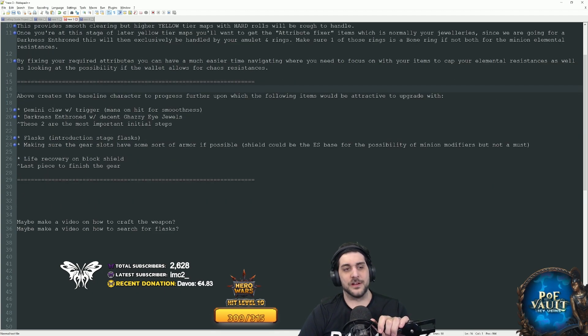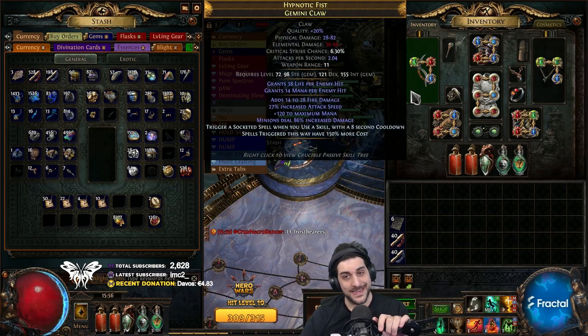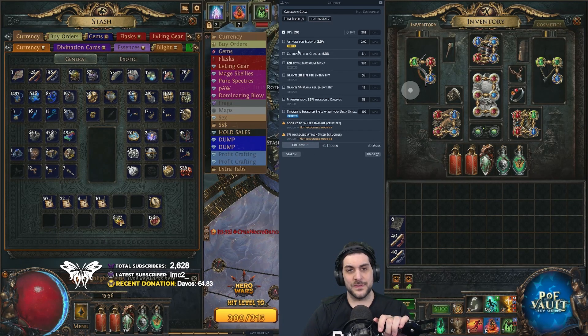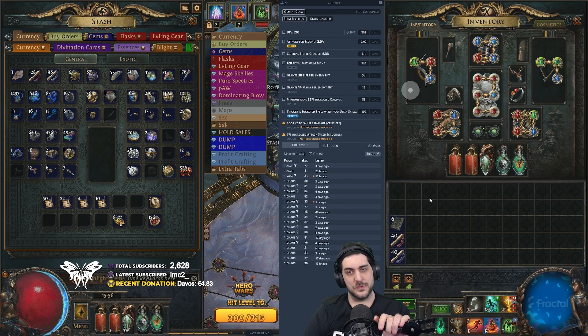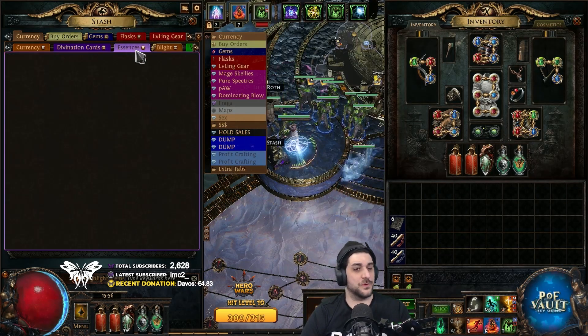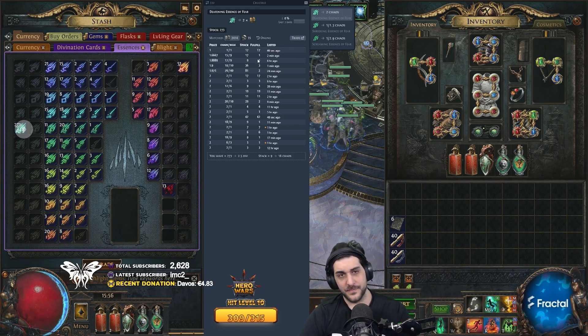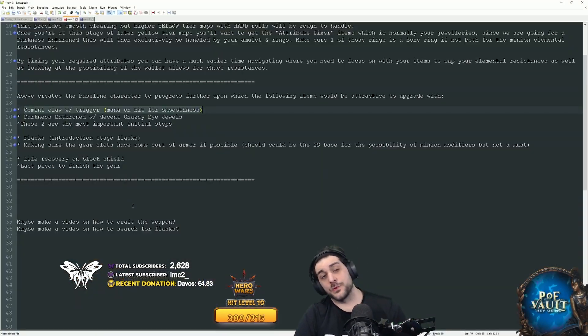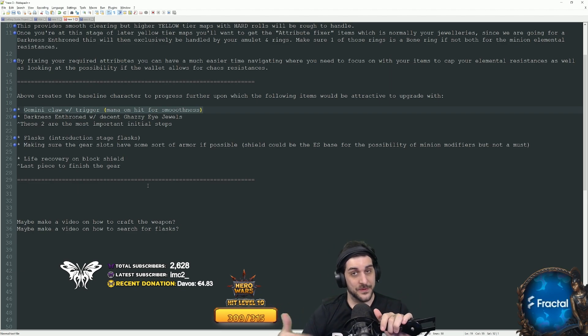That's where we look for a Gemini Claw. Attack speed is very important, and this is mostly because the Gemini Claw gives us mana on hit. Looking at the base item, an item level 77 Gemini Claw costs a chaos, if not less — an alch. They're very cheap to purchase. The way these are crafted is simple: purchase a Deafening Essence of Fear — they're going for about 2 chaos each right now. You could smack an essence on it, then open up a suffix with an Orb of Annulment, or if there's already an open suffix, just put a Trigger Craft on it, and you're done. That's the lowest version.